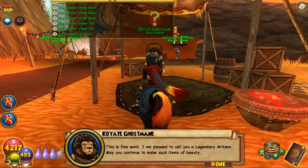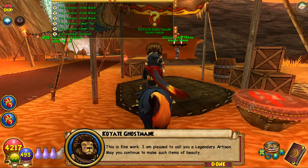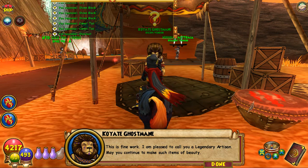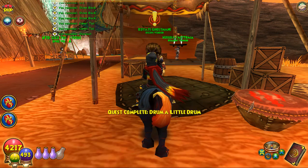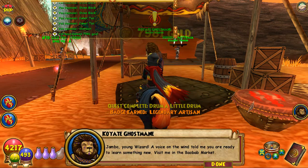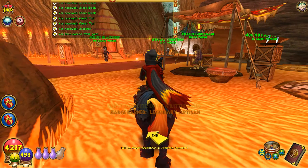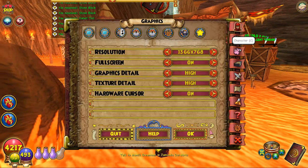Let's go talk to him — turn this in. 'This is fine work. I am pleased to call you a legendary artisan. May you continue to make such items of beauty.' Yes! 'Jumbo, young wizard — a voice on the wind told me you are ready to learn something new. Visit me in the bear bar market.' Legendary artisan — I gotta put that on.